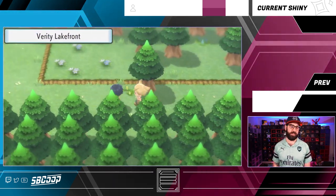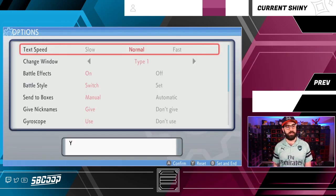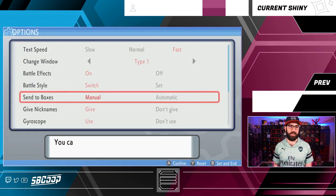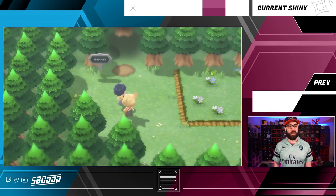Get over to the Verity lakefront and up to this spot here. Go into options and make sure you have the text speed set to fast. Then go down and turn autosave off. Make sure autosave is off.